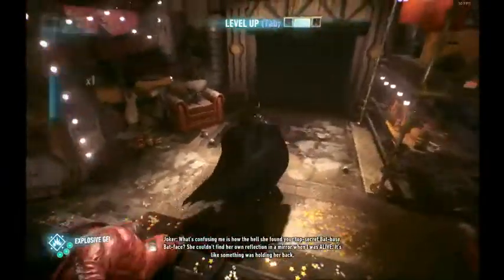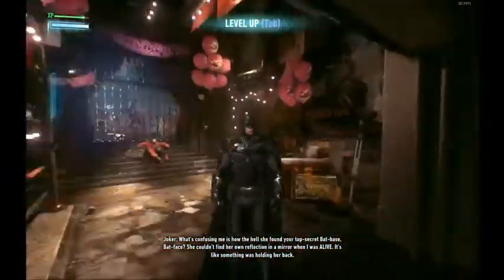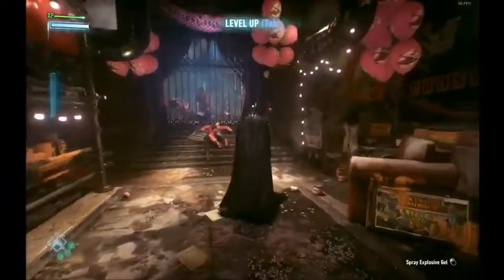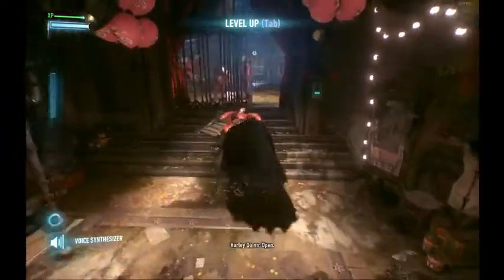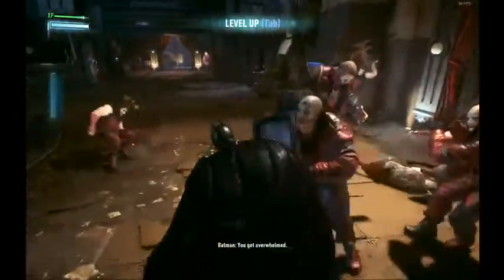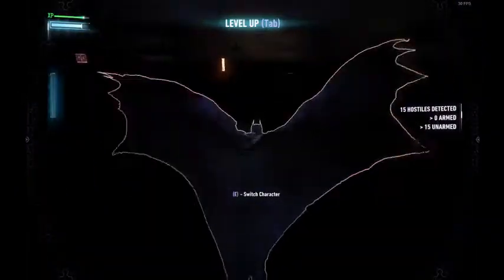If we hadn't waited for the door to open, then we wouldn't be able to enter this area. Now — is the voice synthesizer? — run into here and then wait until we hear Robin's dialogue and then run out. Then I use Detective Vision.